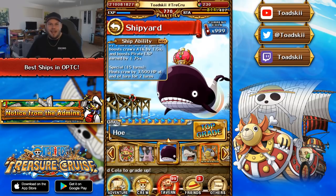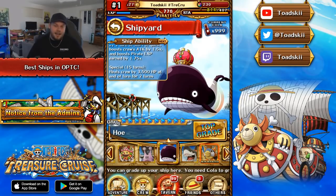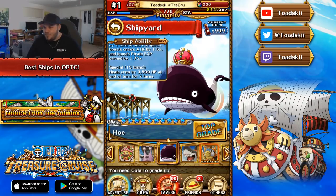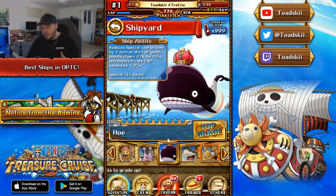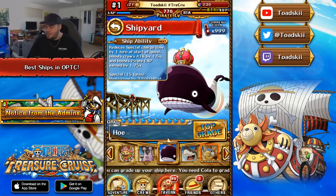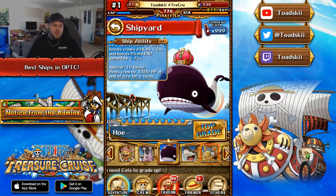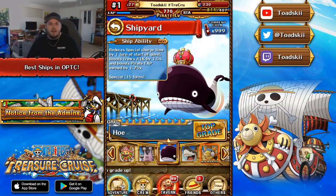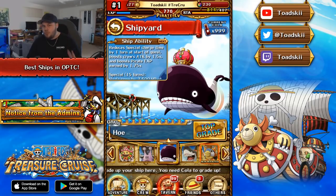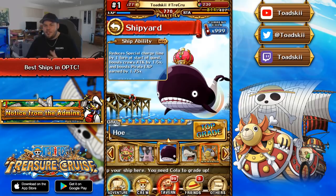My number one ship — the most useful in the entire game in my personal opinion — is the Host ship, another unlockable ship. It reduces your special charge time by one turn at the start of the fight, gives 1.5 times attack, and 1.75 times EXP. So as mentioned with the Flying Dutchman being an EXP ship, this is a straight upgrade to that. It also has a special ability that provides a 3,500 HP heal for the following two turns, which has saved me a lot of the time.